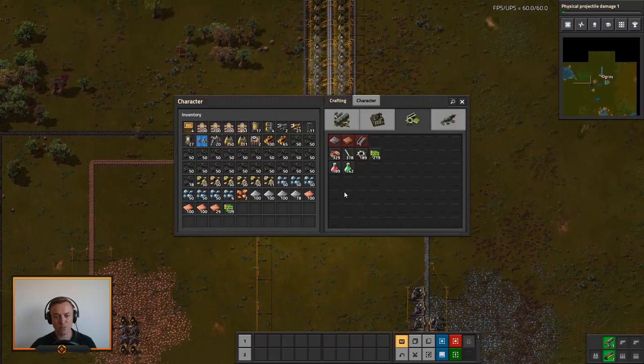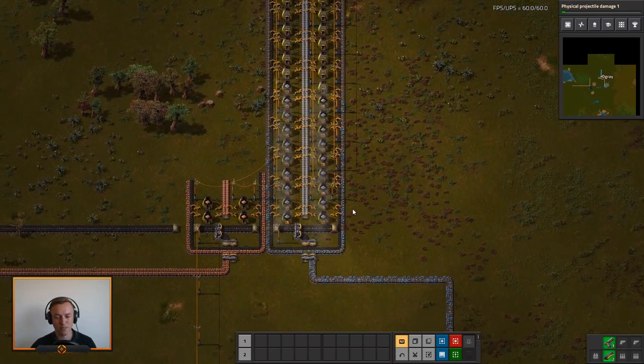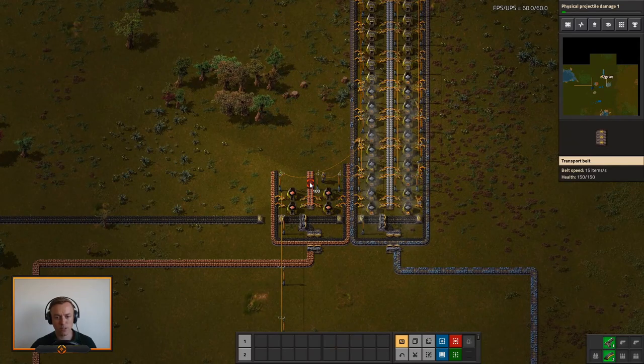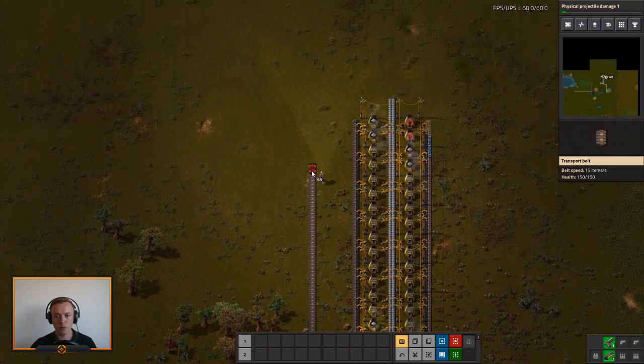It's always fun trying something we haven't done in years, just to test it out. Everything is going well, so let's hook all of this up to a main bus — at least plan out where it should be.